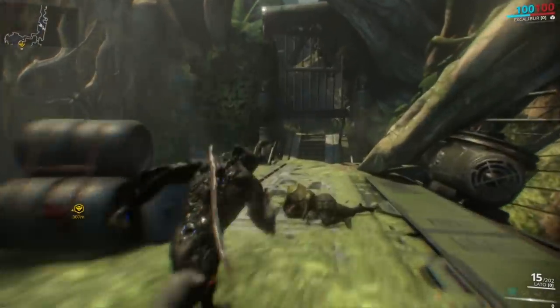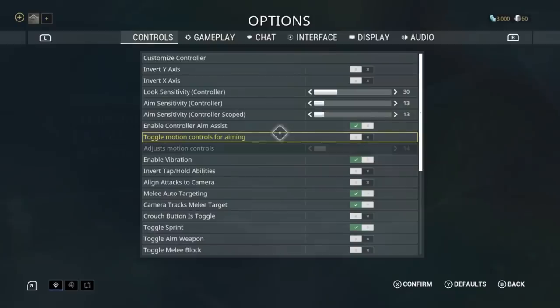Maybe I can turn gyro on in settings. And yes — there is motion control. You can toggle motion control for aiming, and that enables gyro. Panic Button does a really good job with that, so it is there if you want it.